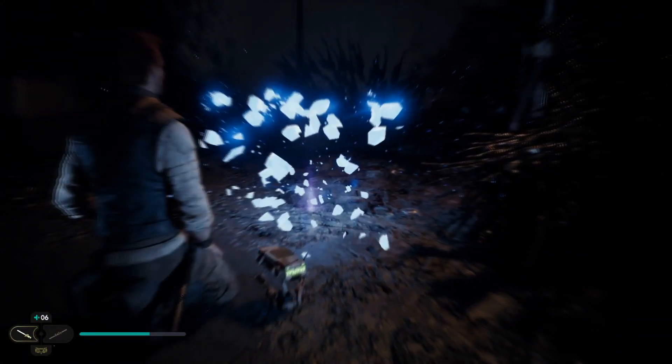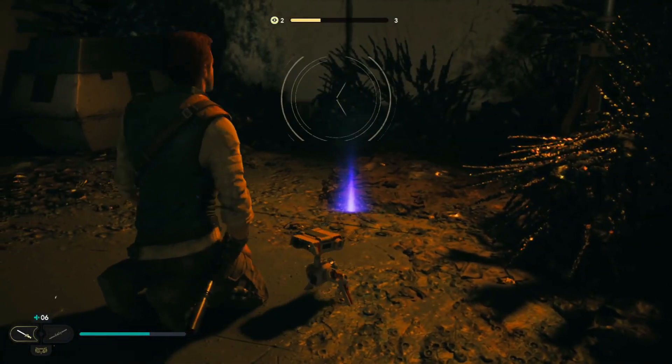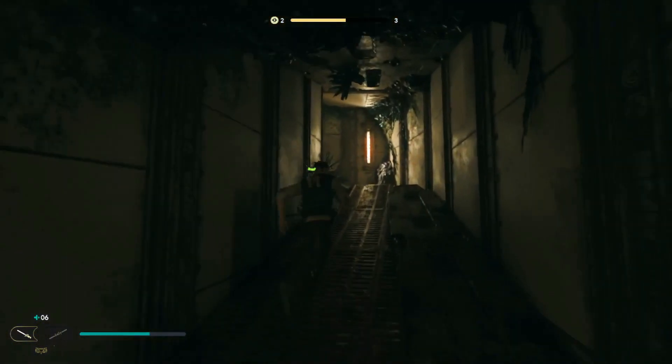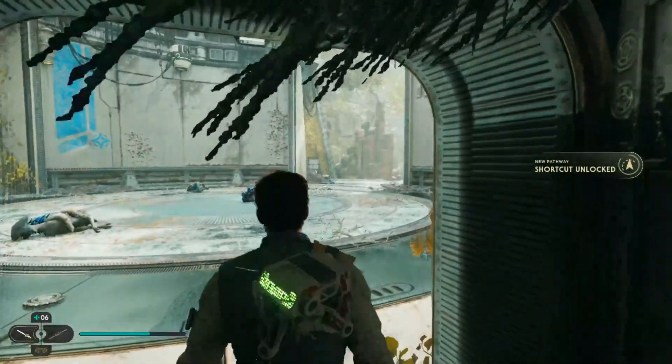Once you have this, to unlock the door, literally all you need to do is head up these stairs to the right — that's not stairs, it's a ramp. But head up there, follow it around, and you have your door which you can unlock.